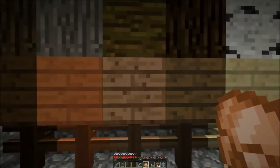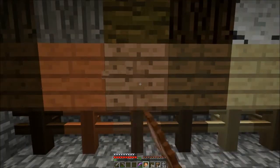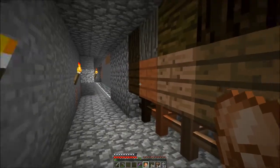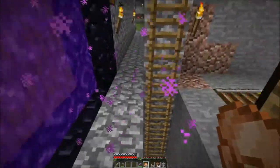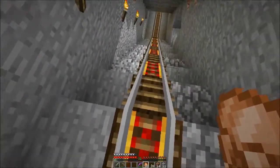Now that the textures are bugged, they fixed the recipe for fences. This is jungle wood, so jungle wood fences. All the different types of fences seem to work right now, even if the textures are a little wonky. I'm sure that's an easy fix for them to figure out, and I'm hoping it's been reported.